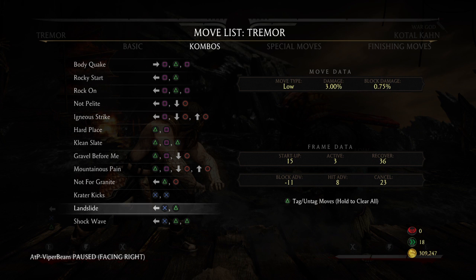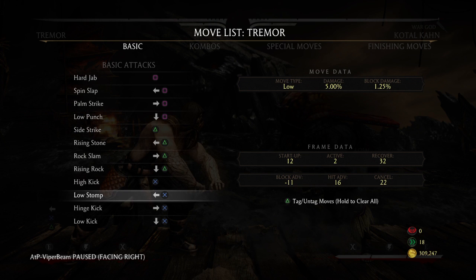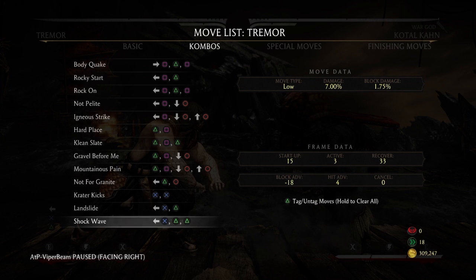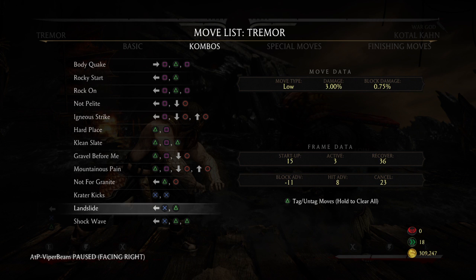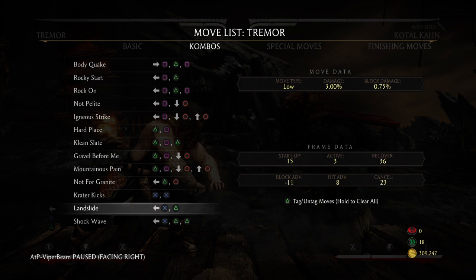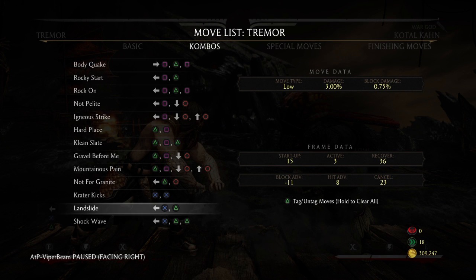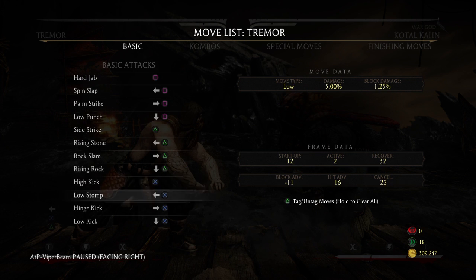As a Tremor player you have to remember what your strings look like. We can talk about the frame data, but in certain situations you have to weigh the risk versus the reward. You could take the last hit of back three-two because it won't do a lot of damage on its own.